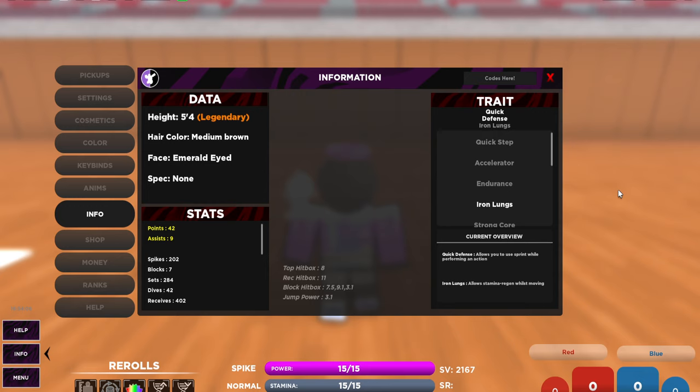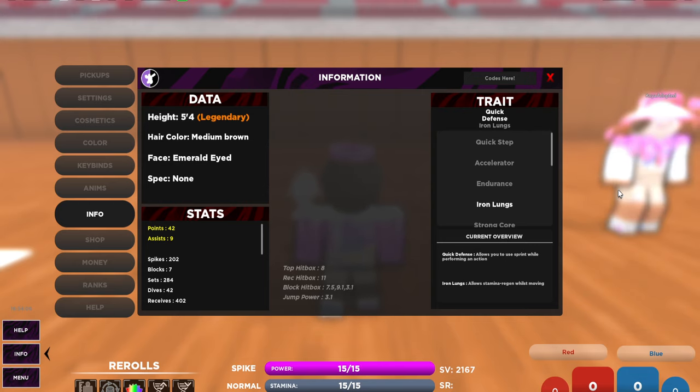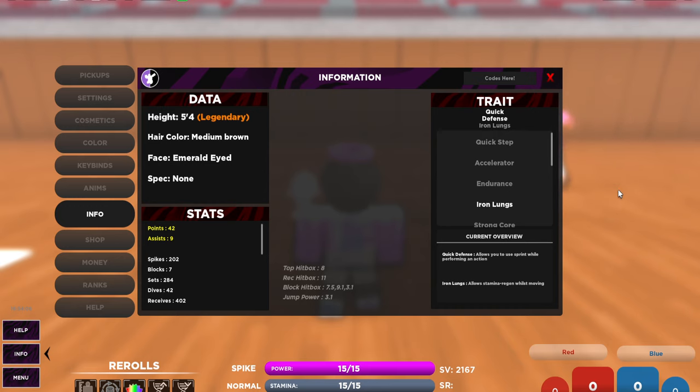Regarding setting as a libero: if the setter receives first ball, take that ball. There are instances where your team has multiple setters and anyone could set, but if you're not that lucky, communicate with your team: 'If the setter takes the ball on first touch, it is mine.' Just move — yell at them to move, just move.